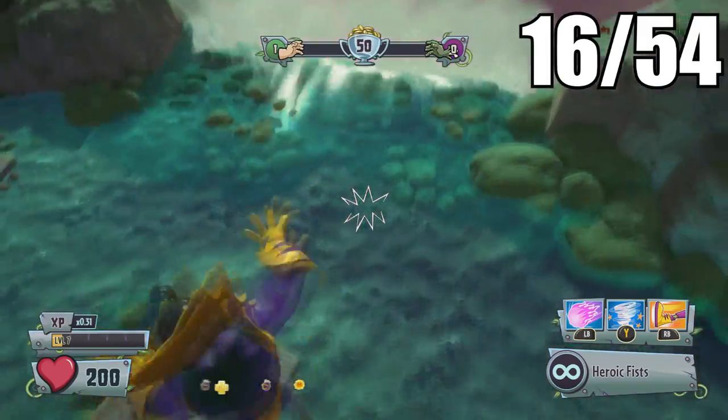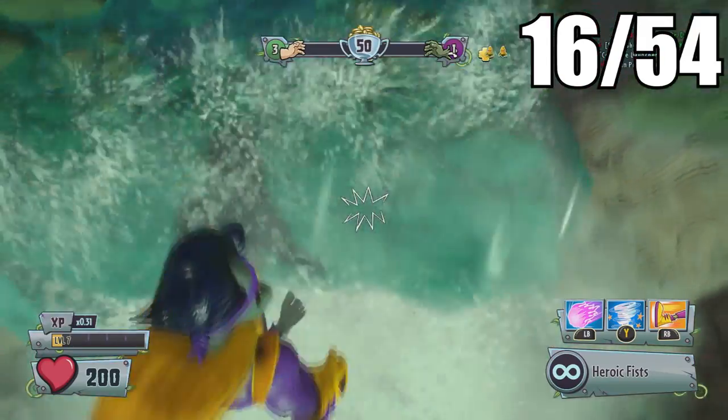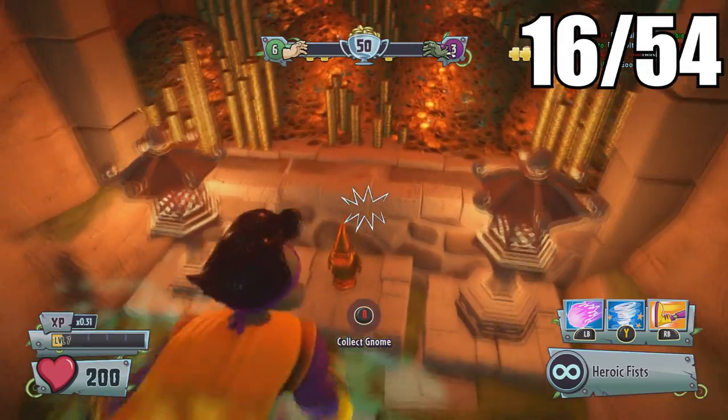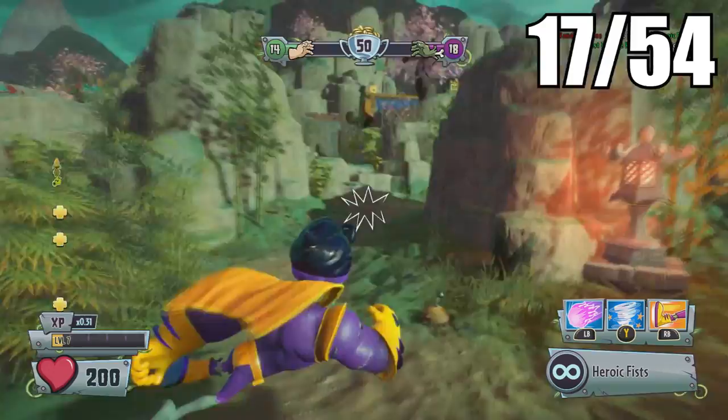There are actually two waterfalls around this area, but you'll notice this one — if you drop down, there will be a secret treasure room inside, and inside this room will be your next golden gnome.